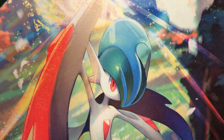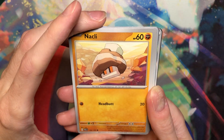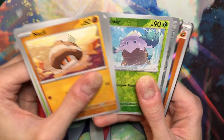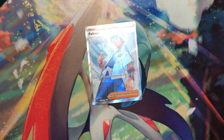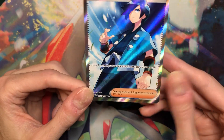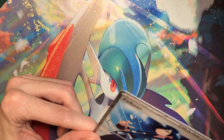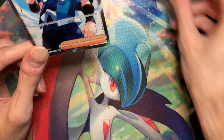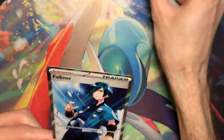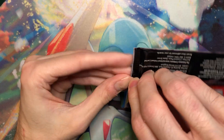Wow. I am definitely speechless. I didn't expect to pull any of her, let alone a second one within two days of the set being out. We got a textured card here. What is happening? I knew this was possible because I saw some people pull two of the same full art, two of the same EX. Paldea Evolved might be the weirdest set I've ever opened, and it's only been out for not even two full days.